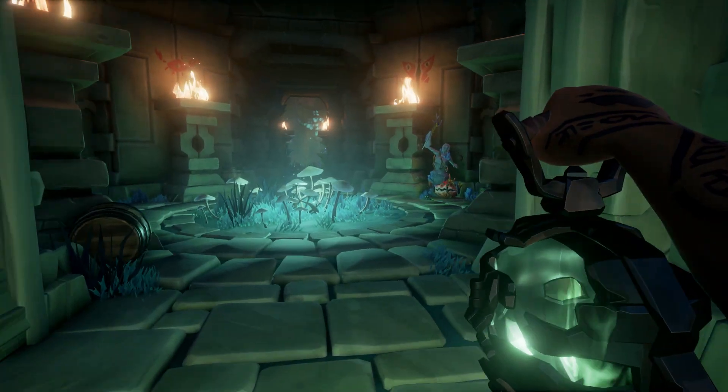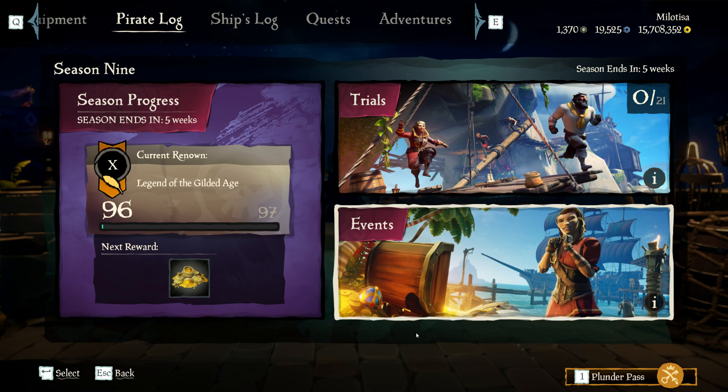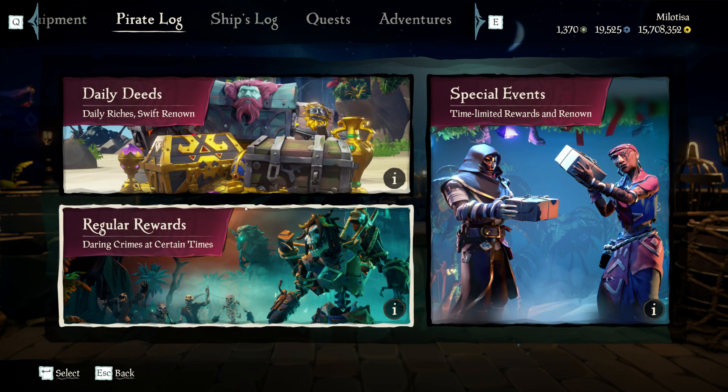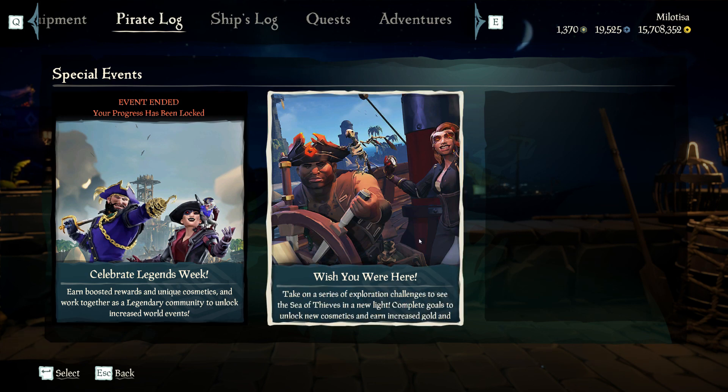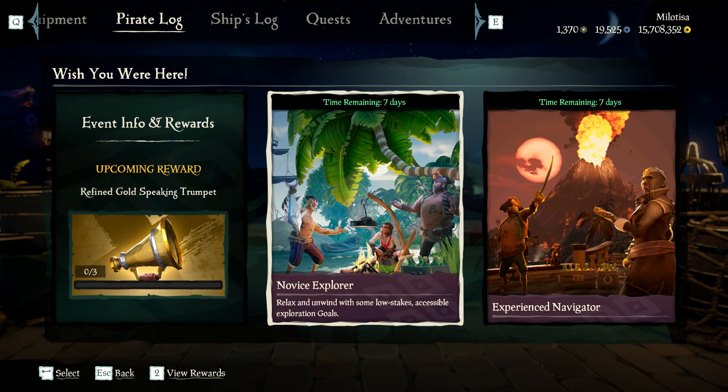Now you're all wondering — sounds great, but how does this whole event work? Well, during this event there are two challenge cards to complete. They both have six different goals to accomplish during this week.